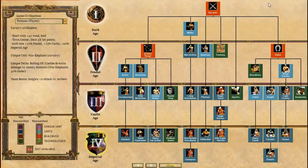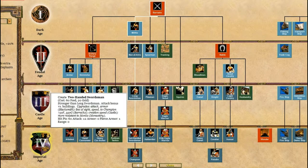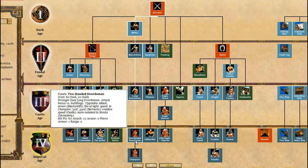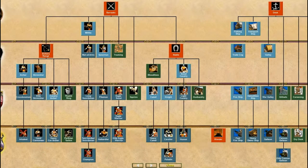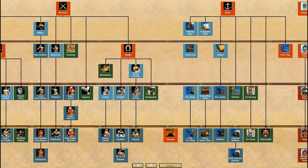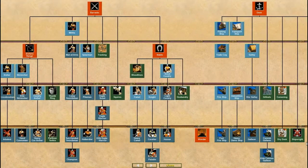Let's have a look at the Tech Tree. Archer-wise, they can have everything in the archery range apart from the Arbalest, which is the highest form of normal foot archer. They can't have two-handed swordsmen, which is the default military melee unit, and they can't have champion obviously. They can't have the Eagle Warriors section. They have a full stables, but they are a cavalry civilization so you'd expect that.